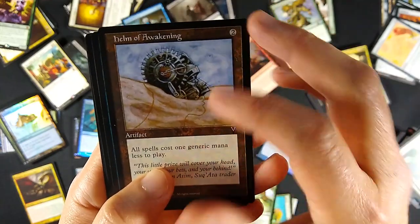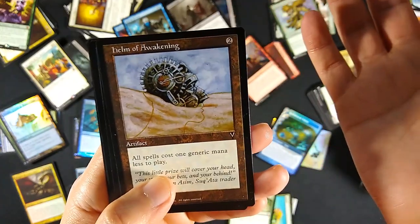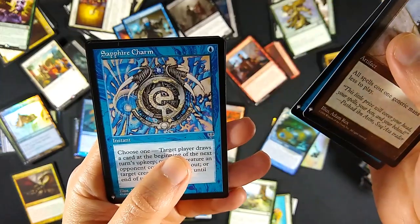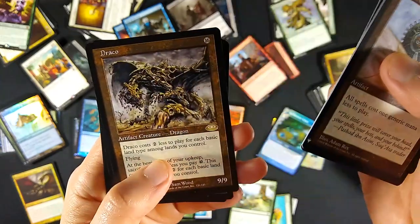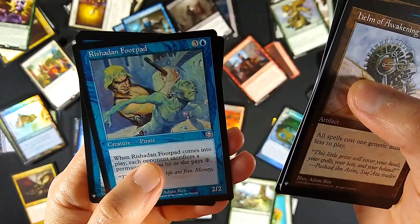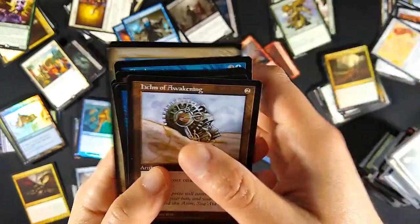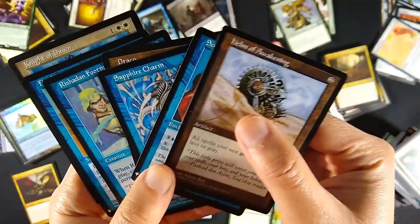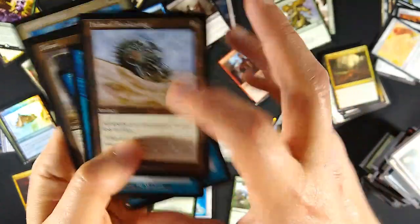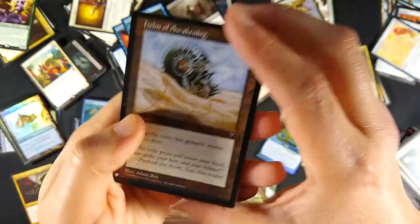If you have more than one Helm of Awakening on the board, you can even reduce the cost of the other helms down to zero. Then we've got Soothsaying, Mercadian Masques; Sapphire Charm, Mirage; Draco from Planar Chaos; Rashadden Footpad; Floodgate; and Knight of Dawn. Nothing really big money in these - even Draco, which is a rare, is not that valuable. The big difference from the original printing is that little icon.